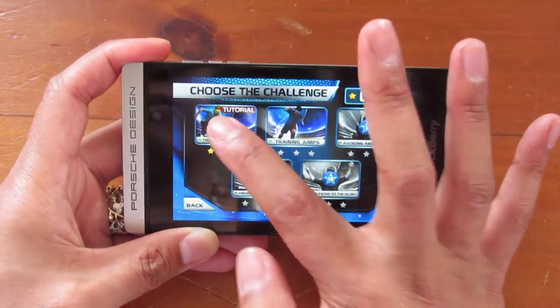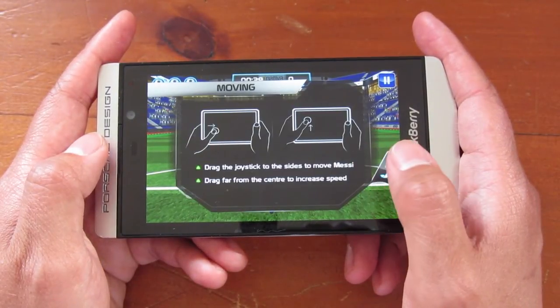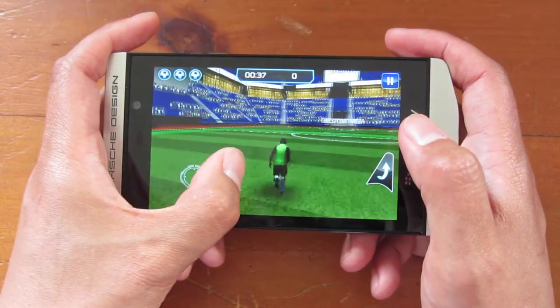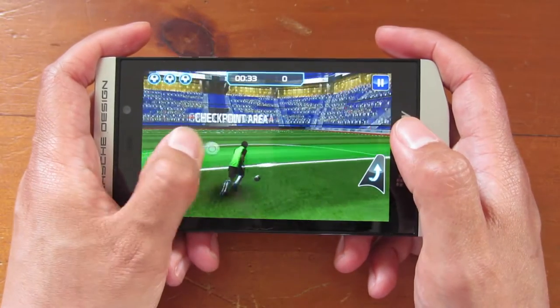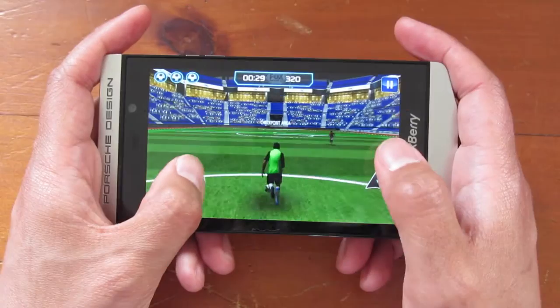Let's jump into the gameplay. We'll just jump into the tutorials. With the tutorials you do get these little pop-ups every so often to tell you how to play. To control Messi you use the on-screen joystick, and the first stage is easy — just control him to get to the checkpoint area.